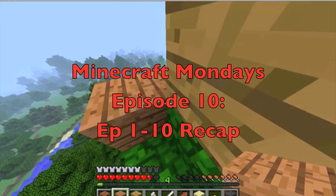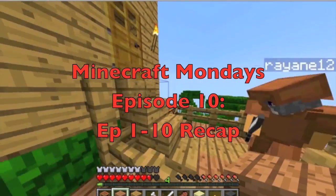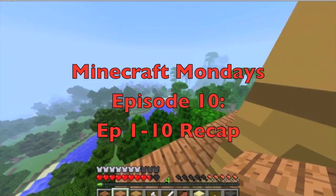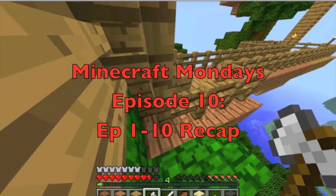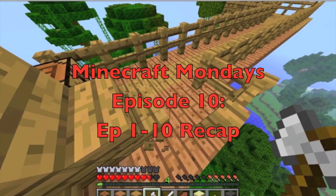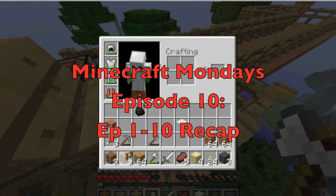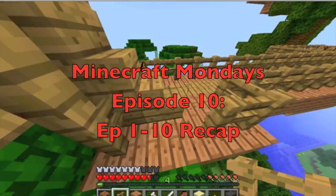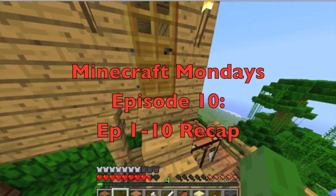Episode 2 of Minecraft Monday's is called Creeper Crisis. In the beginning we're back in our house and I open the door — there's a Creeper outside, so I close the door. That scared the shit out of us. We end up going outside, the Creeper blows up part of our house, and we rebuild that — which is why it's called Creeper Crisis. Then we decide to dig down and get a Cobblestone mod to get Cobblestone, maybe get lucky for other stuff.